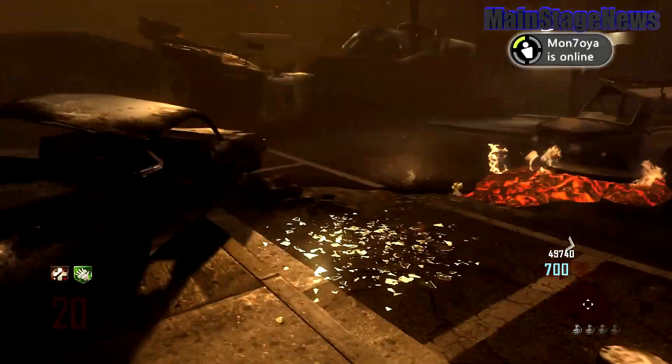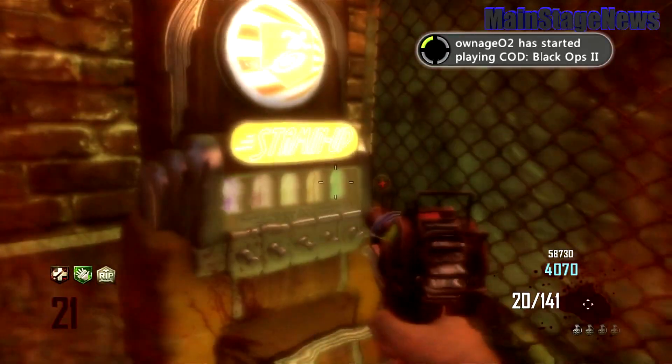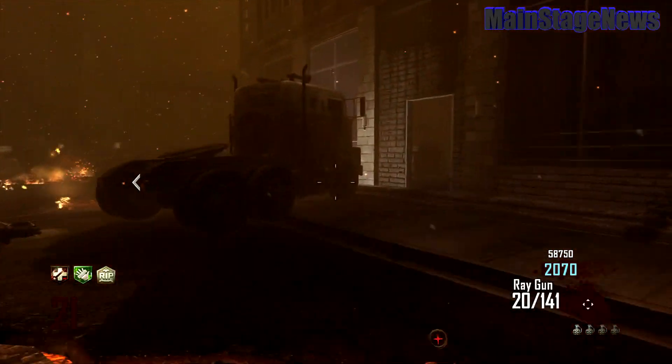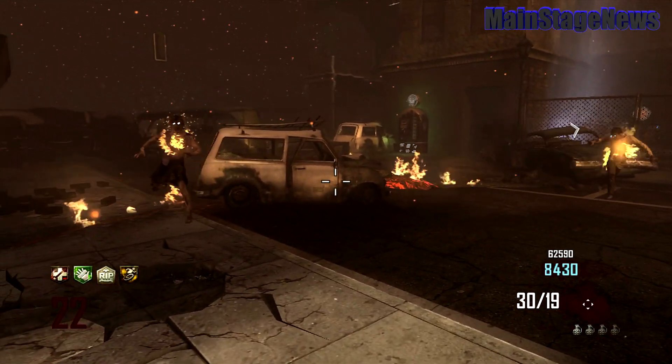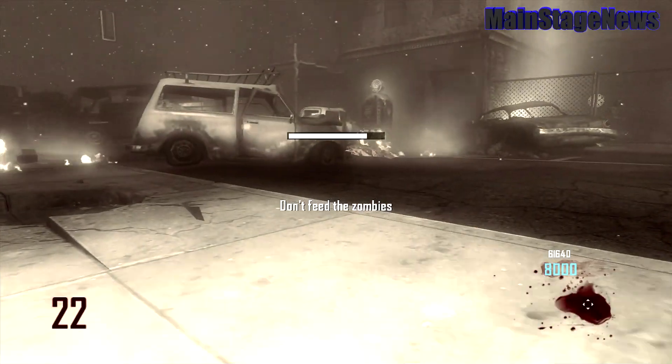Get 4 perks, one of them being Tombstone, and then I would recommend waiting until it's the end of the round and you have crawlers or something like that. That way, you have time and you don't really have to worry about your teammates surviving or whatever. So, once you go down, go ahead and feed the zombies — hold X, or Square on PlayStation. Then, when you respawn the next round, do not immediately grab your Tombstone.